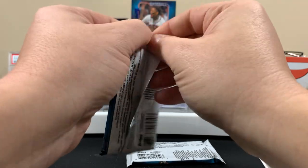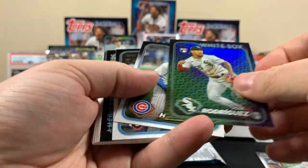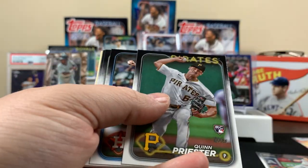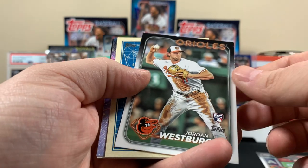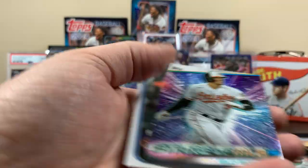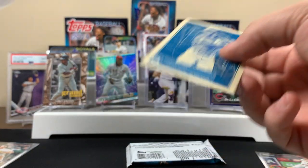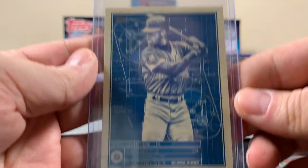All right, next pack. While I was taking the cat out, did you pull that? Yeah, I threw it up there for you. I was like, why is that on the stage? That's a good rook. King Griffey! King Griffey! And another Adley — good stuff on that one too! You can't help but get happy when you pull a Ken Griffey Jr. I like these blueprints — these things are cool.